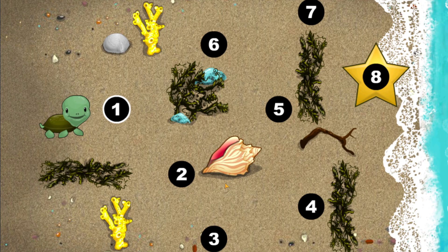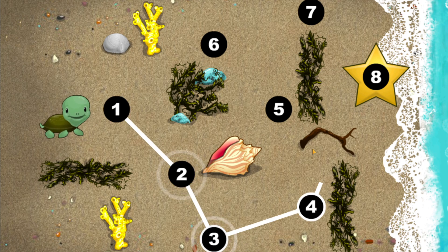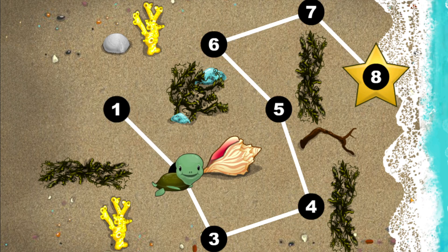This baby turtle needs to get to the sea. Connect the dots to show her the way. You're doing great! One, two, three, four, five, six, seven, eight.